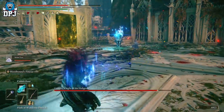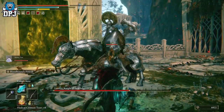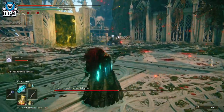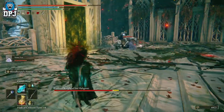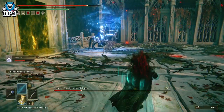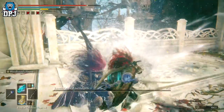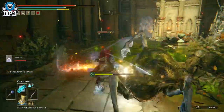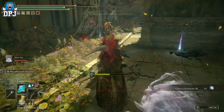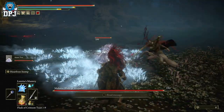We all know the Mimic Tear spirit summon is an absolute weapon of an ash you can summon. For a long time it's been thought to be the best in the game because it basically summons you - it mimics you down to a T in regards to your health, your weapons, your armor. It even gets access to your potions. If you wanted to use Comet Azur, make sure you've got Comet Azur on, make sure you're using a staff and you are good to go.